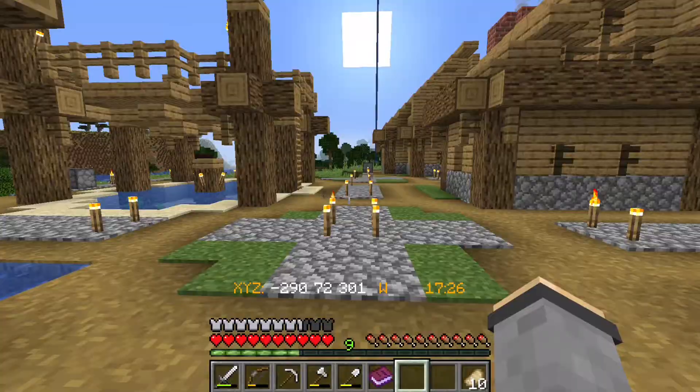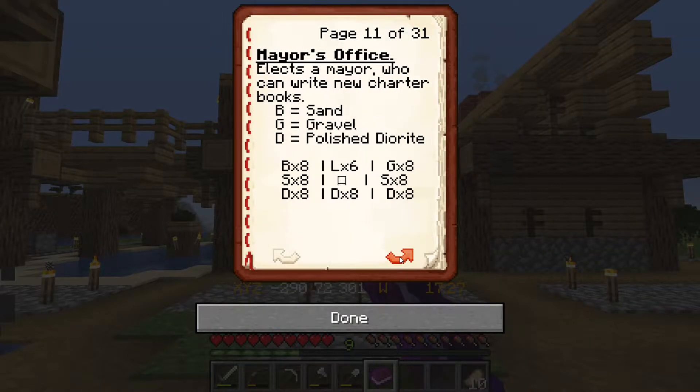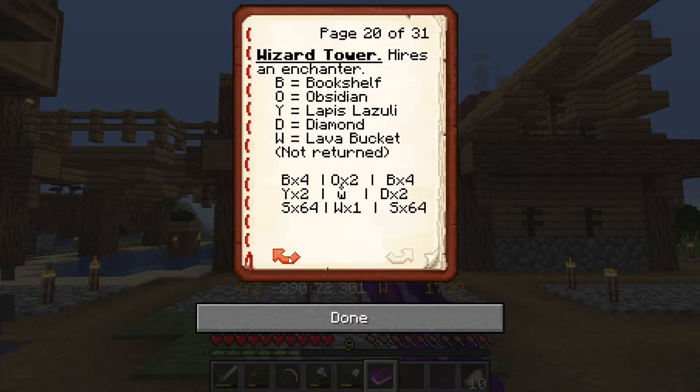The plan for today is we are going to build — wait for it — the wizard tower! This is going to allow us to get some enchanted gear so that we can gear up for the tyrant fight, which may very well be the next episode. We only have two more buildings to place in our town before that fight happens.